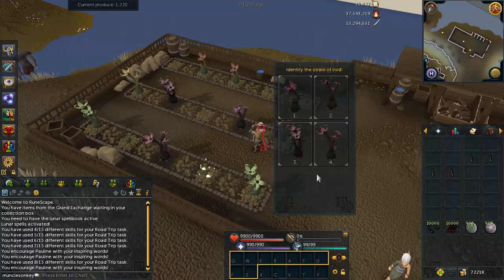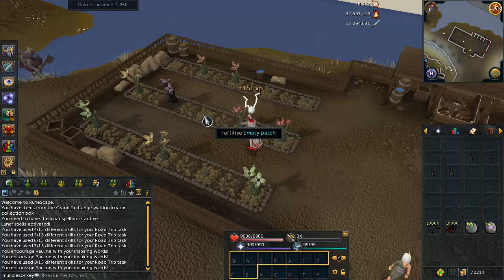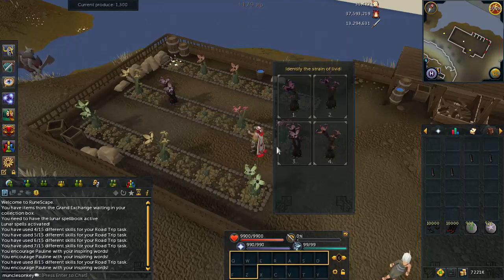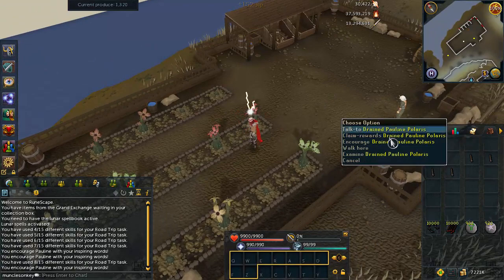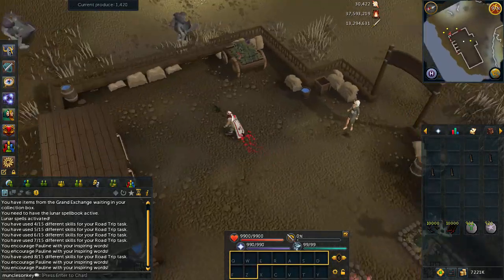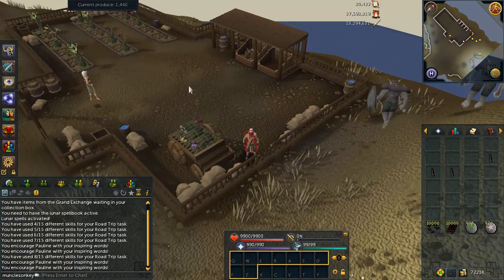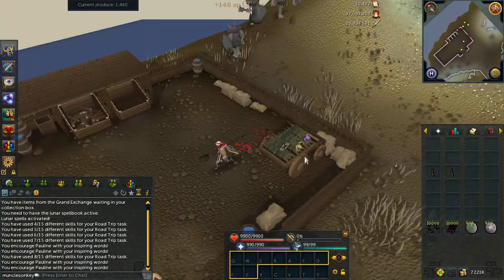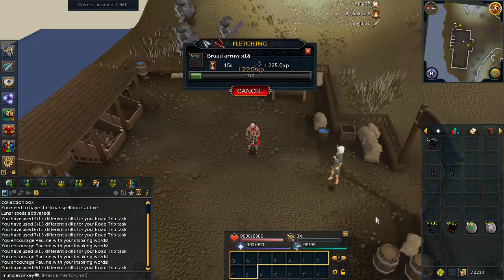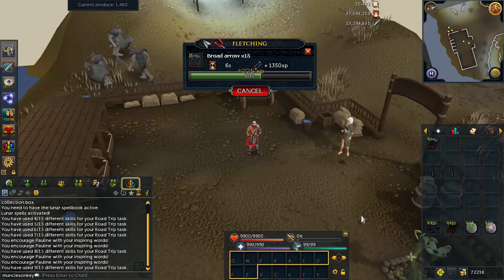This is how a typical entire round at Livid Farm will go. Each round lasts one minute, and unfortunately it usually takes a lot less than one minute to complete everything. You can get all the farming done, encourage Pauline, and fix the fence post — I've found usually in about 35 to 40 seconds — which means you have about 20 seconds of nothing to do. You cannot hop worlds and do Livid Farm on other worlds; that was patched about a year ago. Alternatively, you can skill with something where you don't have to bank very often, such as buying Broad Bolts or Ascension Shards or other fletching methods where you can do it all in your inventory.